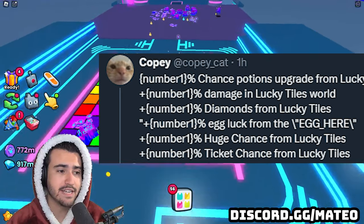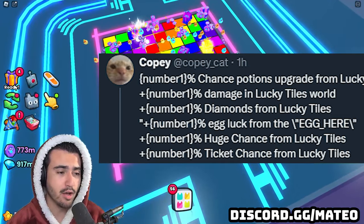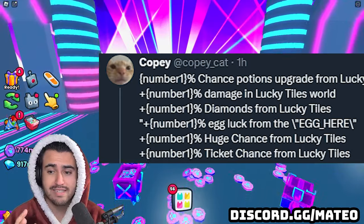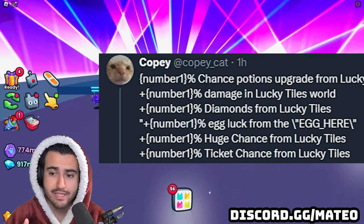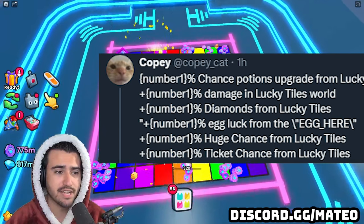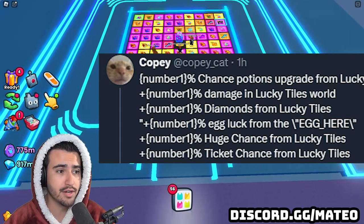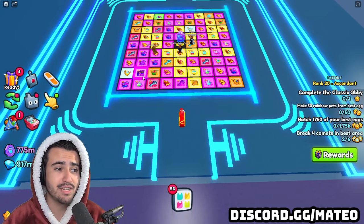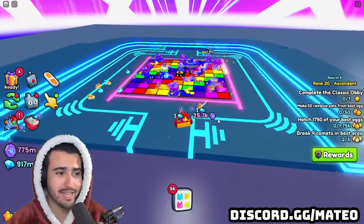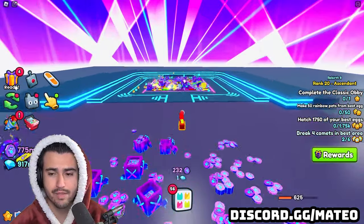These tickets are going to be coming from the tiles. One of the upgrades from the machine increases your chance to get tickets from the tiles themselves — that's the second upgrade. The third upgrade is an increased chance to get enchants or upgraded enchants, possibly higher-tier versions of the basic enchants found on tiles. The fourth upgrade is a double items upgrade, which I assume will double whatever item you get from a tile — that could be doubling the huge you get or the gift bag.